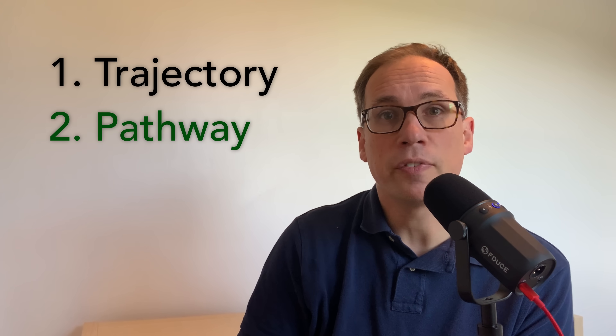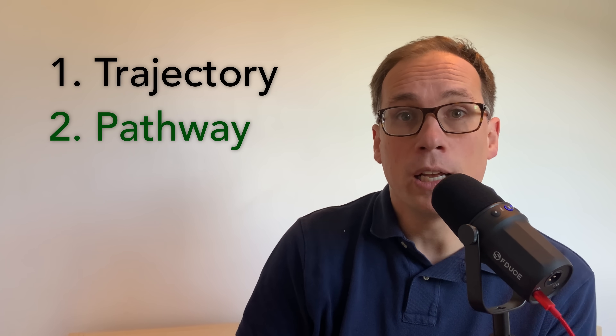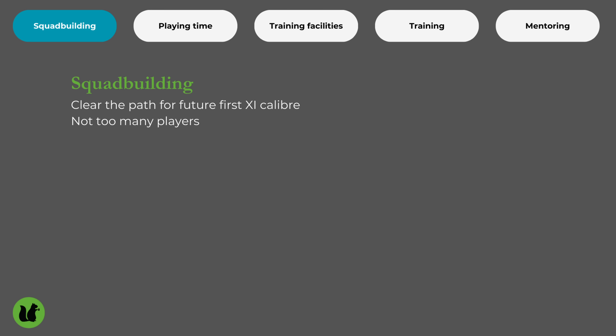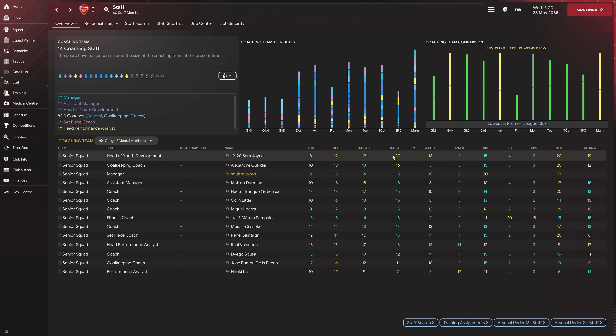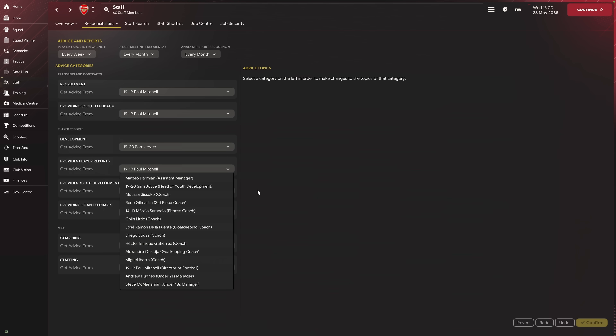We've covered working out whether players are on the right trajectory. Now let's think about the pathway and what we can do to help players realize their potential. First, get squad building right — look at your youth team and figure out which players are building towards your first 11, which are there to sell for profit, and which will be released. Prioritize the potential first teamers and get other players out of their way if needed, so those players are getting maximum under-23 and under-18 playing time and coaching. Don't have too many players — there's only so much coaching to go around. Also make sure your best staff member is giving you the player report so potential star ratings are as accurate and up-to-date as possible.